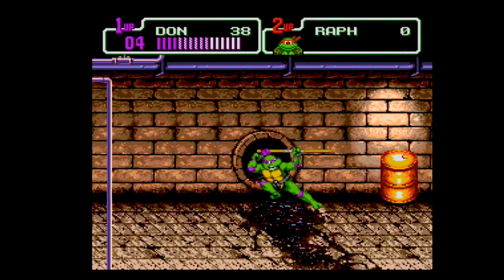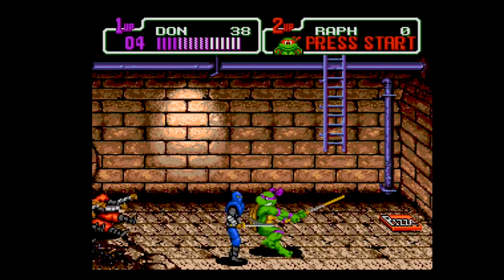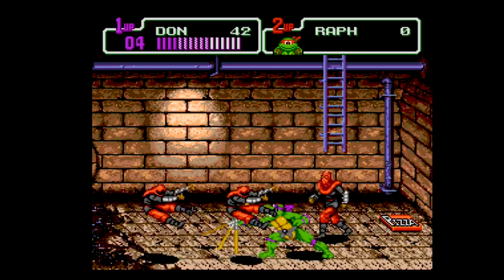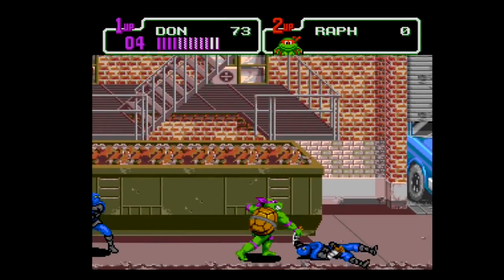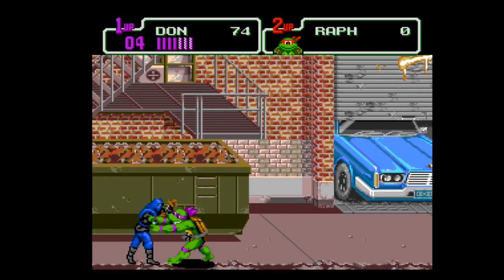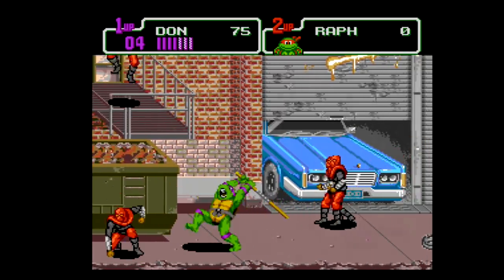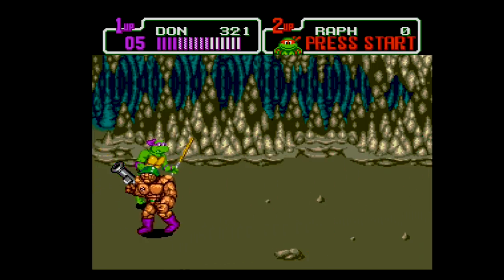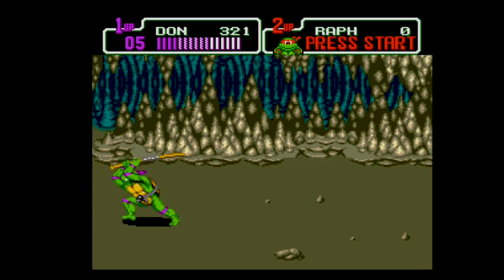Turtles in Time was a great looking arcade game and the Super Nintendo version continued that. Thankfully Konami did the Genesis proud as well, with some fantastic color, detail, and animation. Sewers are dark and dank. City streets are gloriously detailed, with little touches like garbage bins, fire hydrants, and graffiti. And once the Turtles visit other areas like a ghost ship and the Technodrome, they are suitably creepy and alien. Backgrounds offer up loads of details as a single layer, or give you some parallax scrolling for a bit more depth. Both look outstanding.